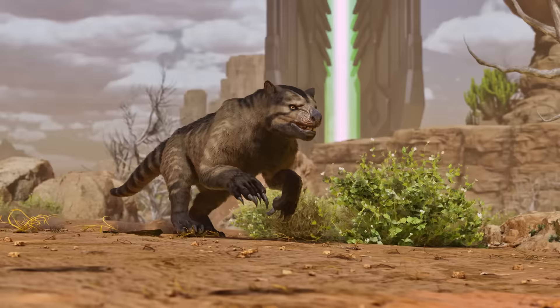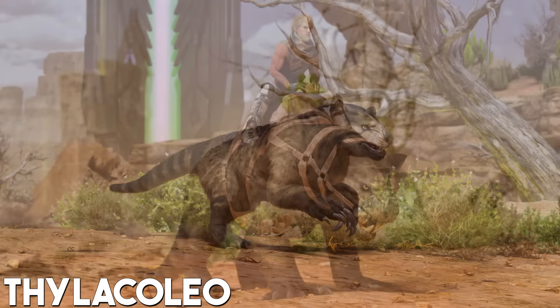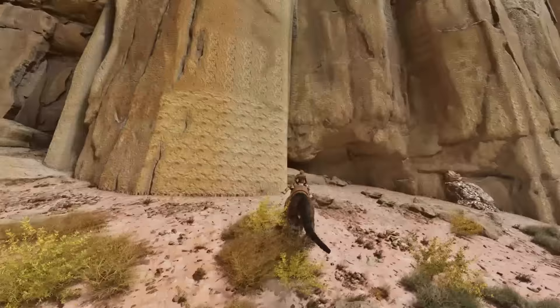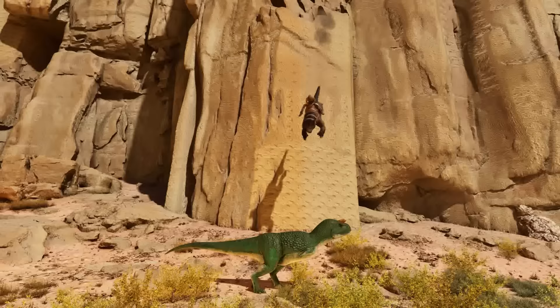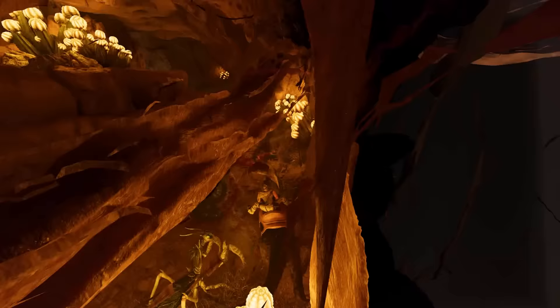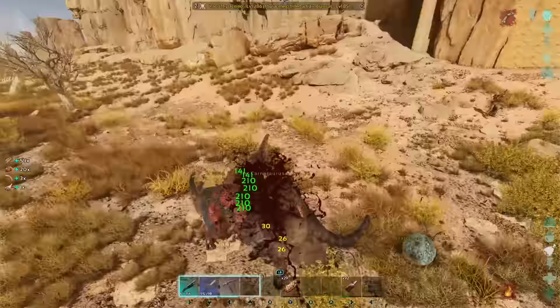Taking the number 5 spot is the Pylacoleo. It is quite possibly the most popular battle mount choice for many survivors, having strong stats across the board. It's a very versatile travel mount with good speed and maneuverability, with the ability to jump and climb vertical surfaces. When latched onto a vertical surface, it can ambush a variety of creatures and unsuspecting survivors. Being quite small, it has access to nearly every cave on the map, making it a great cave mount.